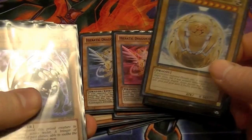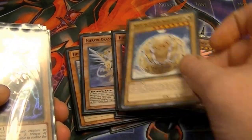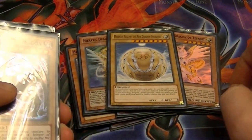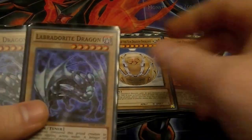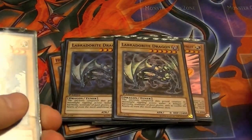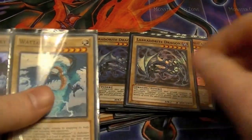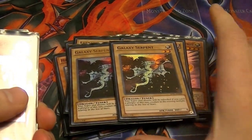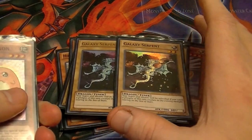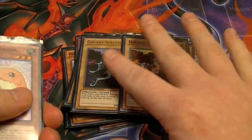For normals, I run the one level eight Sun Dragon Overlord for my rank eight and Synchro Summoning. I also run two level six Labradorites — they work great in this deck. One Wattail Dragon, two Galaxy Serpents. All of these run really well; they make all my level seven, eight, ten, and eleven plays live, especially with the other choices in the deck.